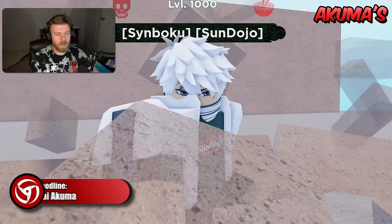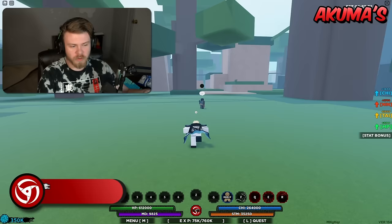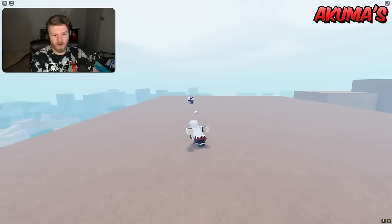For Bankai Akuma, the strength is going to rely on the fact that it has one of the best — if not the single best — stun in the entirety of Shindo Life. The weaknesses are that the other abilities besides the second ability, which is the stun, really aren't that great overall. It has an okay AoE and okay damage ability, but generally the only ability worth using is the stun.